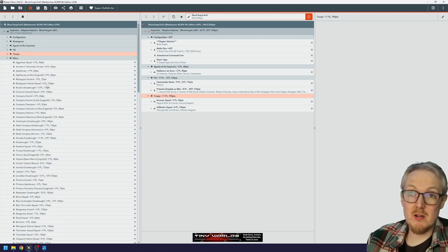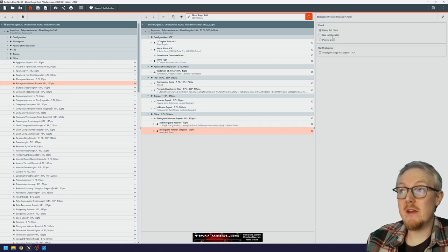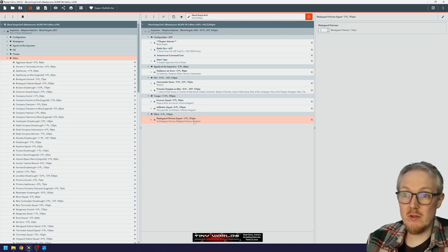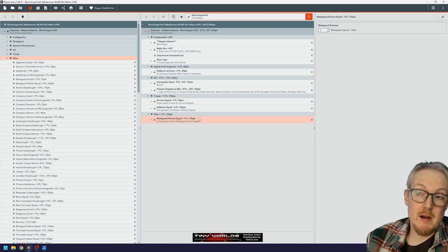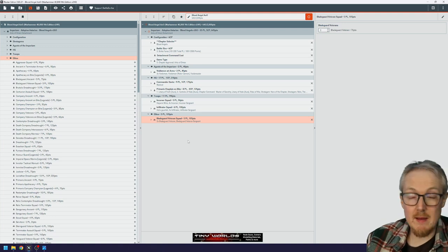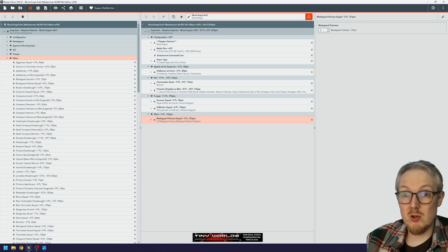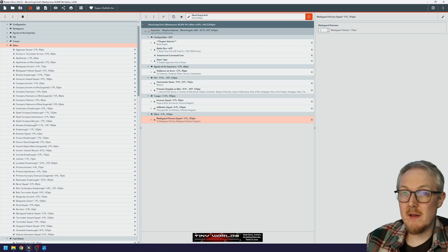For Elites I'm going to start with a three-man Blade Guard Veteran squad. With three men we can give the sergeant a Neo-Volkite Pistol for free right now, which is worth doing. This little three-man squad will be a bit more durable than a regular five-man squad — better armor save, an invulnerable save, and three wounds per model. We might try two Blade Guard Veteran squads or a six-man squad combat squadded. Going into 10th edition I think Blade Guard are going to be very useful.